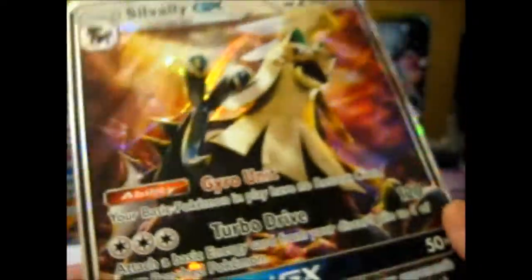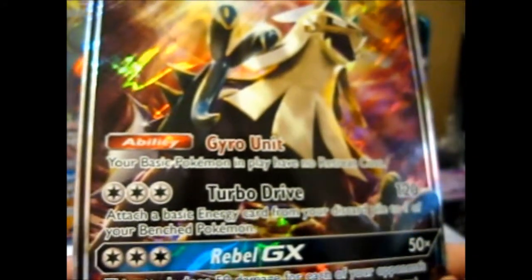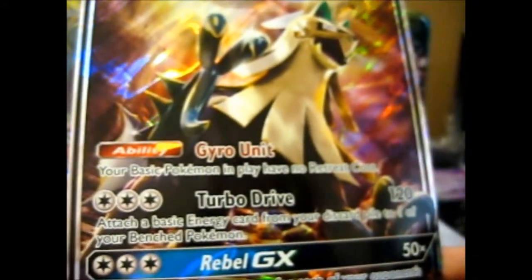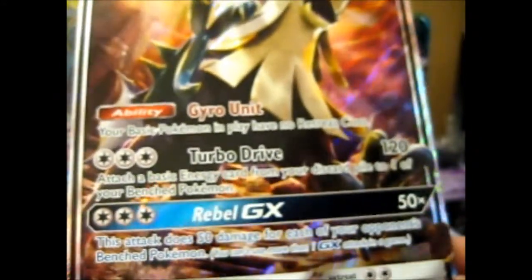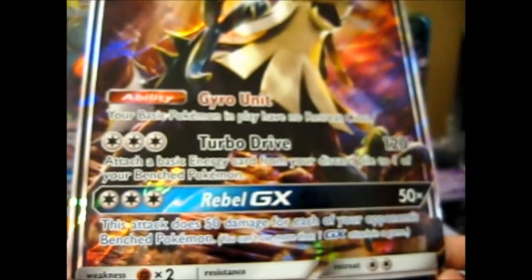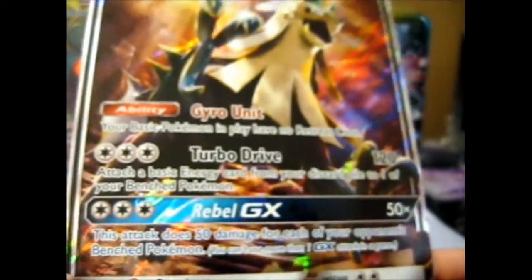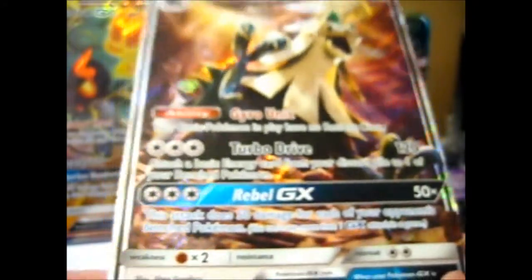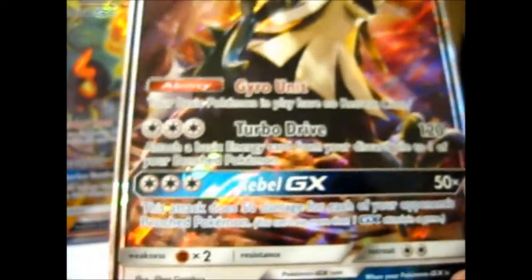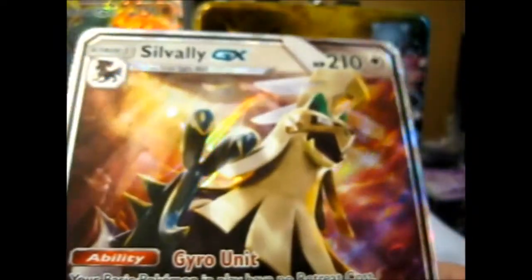Here is the Silvally GX card. With its Gyro Unit ability, your basic Pokémon in play have no retreat cost. There is Turbo Drive with 120 damage, and Rebel GX does 50 damage times the number of your opponent's benched Pokémon — so if they have a full bench, your opponent is a goner! It's SM91 as a black star promo.